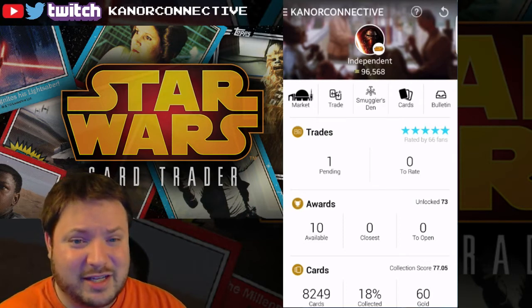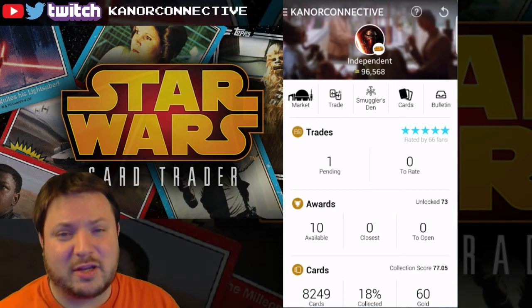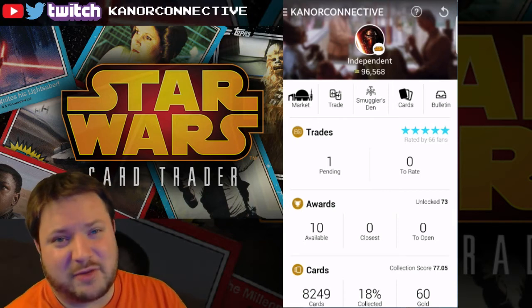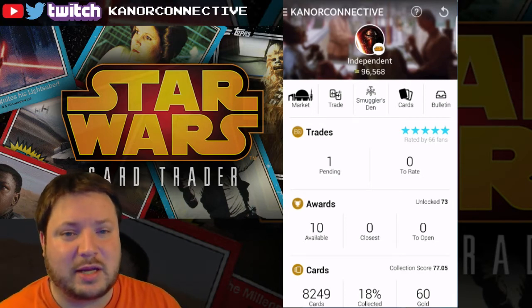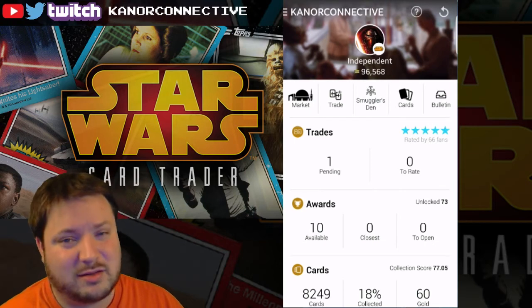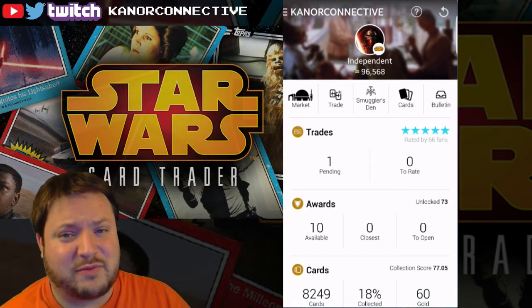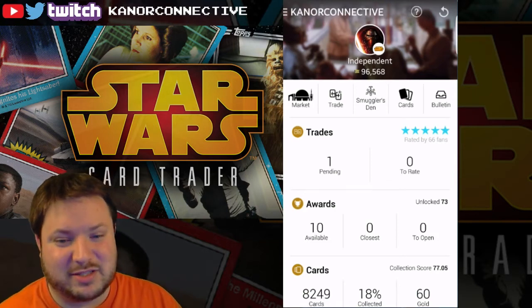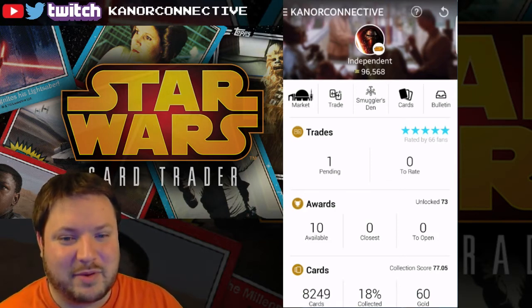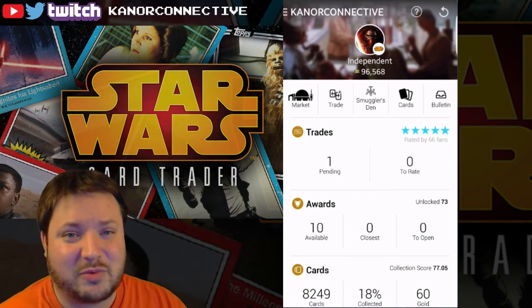That was actually really quick. We got the two teal cards we needed and the one Death Star insert — pretty sweet. I'll go ahead and wrap things up. I'm still doing a giveaway for a few cards; go back to my last Saturday video or check the link in the description. I'll announce the winners in Saturday's video. We're still on our way toward all the golds — we're up to 60 now, which is pretty sweet. Still a long way to go, but we'll get them. Thanks so much for stopping by; I'll talk to you guys soon, and as always, keep on gaming.